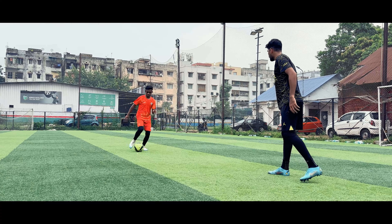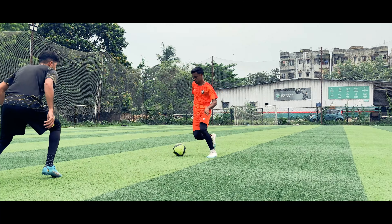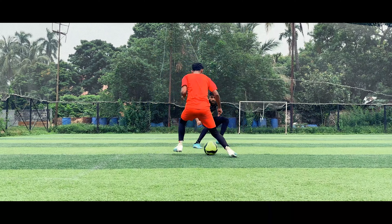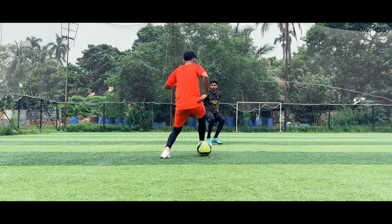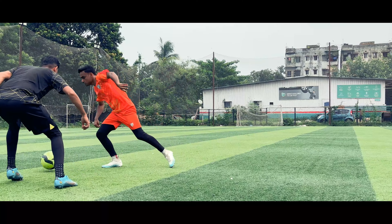When the defender is in front of you, use the one-and-a-half step-over trick. First, show a step-over and then immediately show an incomplete step-over. The defender will think you will do another step-over, get confused, and you will beat the defender easily.